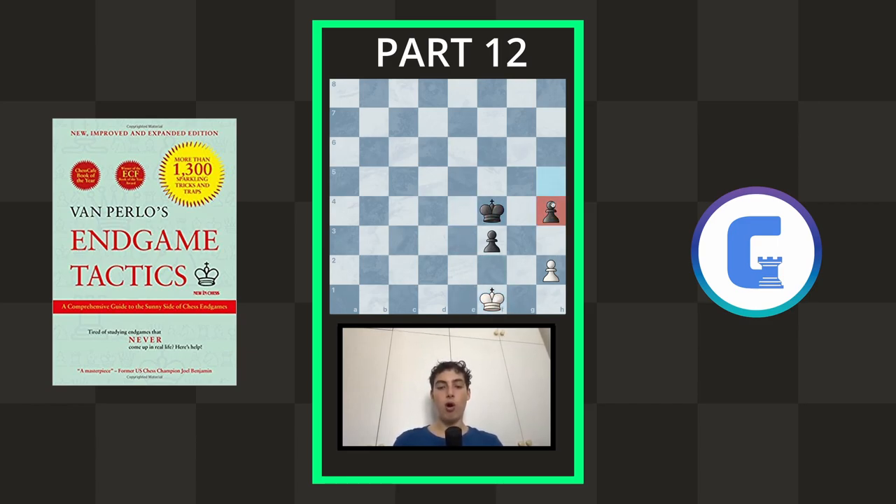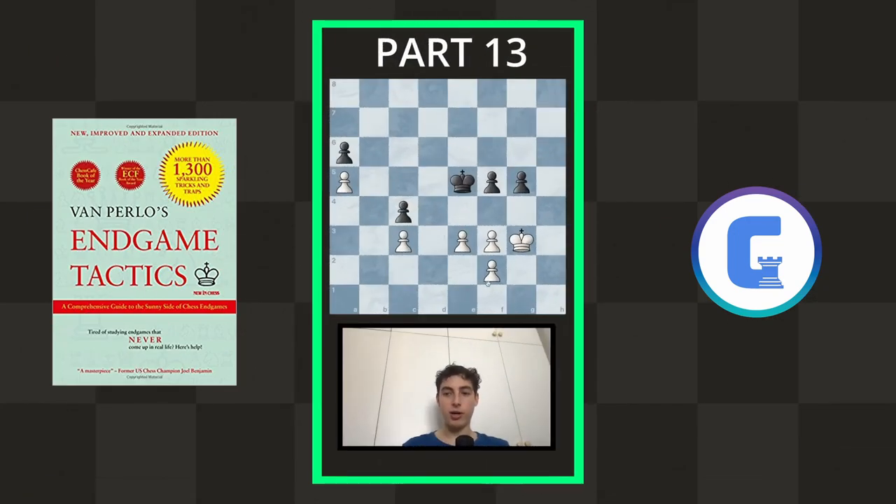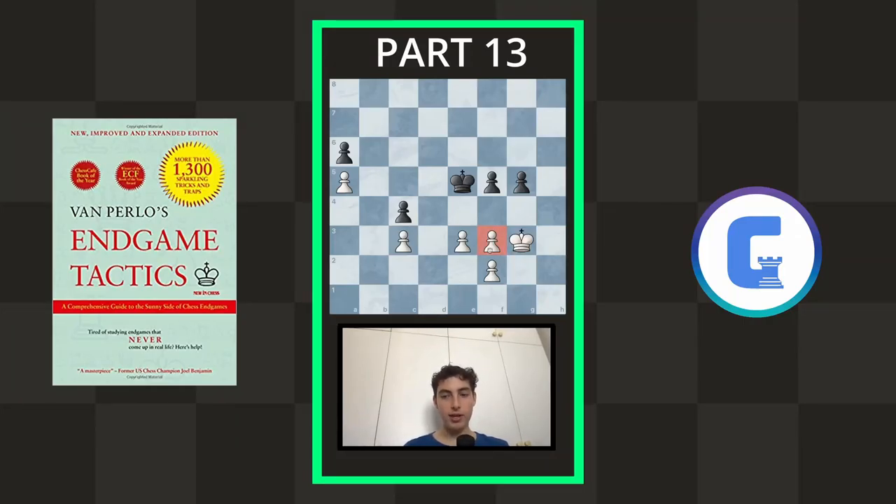Of course they don't have to go for this variation — instead they can continue shuffling their king around and maybe moving this pawn. You have to continue with caution, but if you shuffle around these four squares you should be fine. White has an extra pawn but it's not so clear how to continue and make progress in this position.